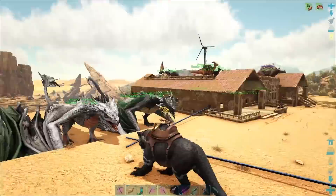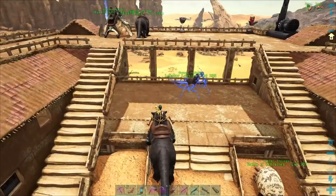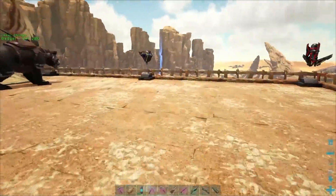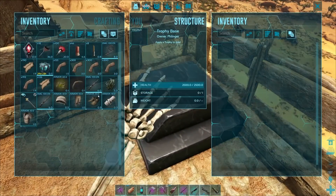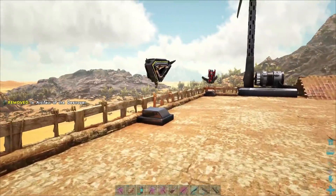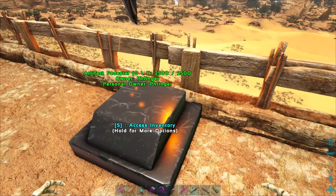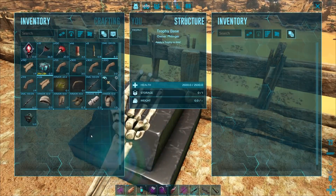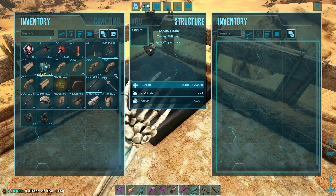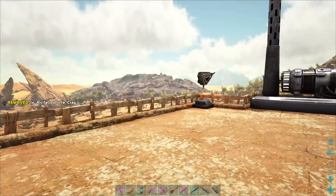Let's grab this, pop back up here, come back over and hop up. We've got the artifact right there and also we've got the skin. Now we've got the full set of three — that's pretty dang good.